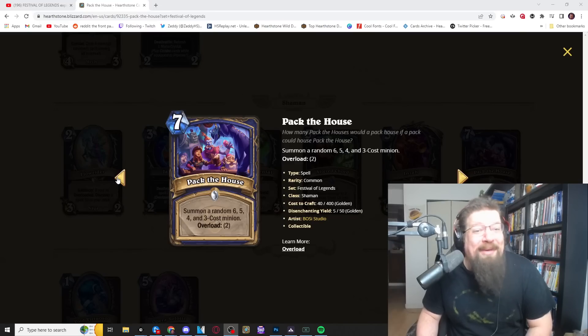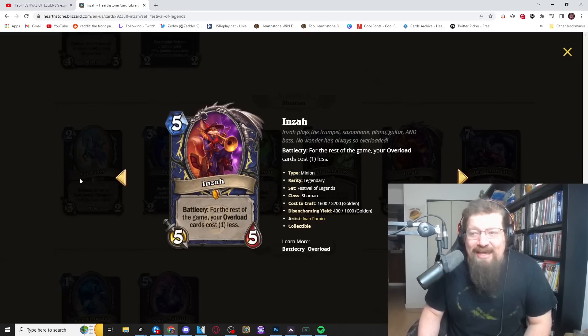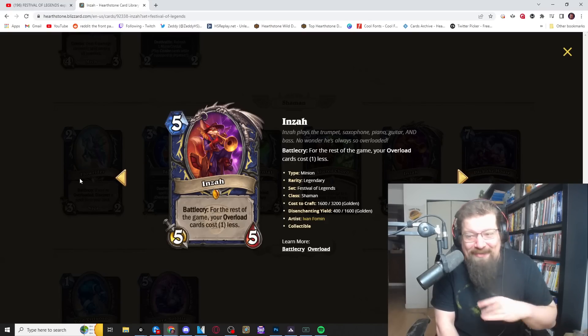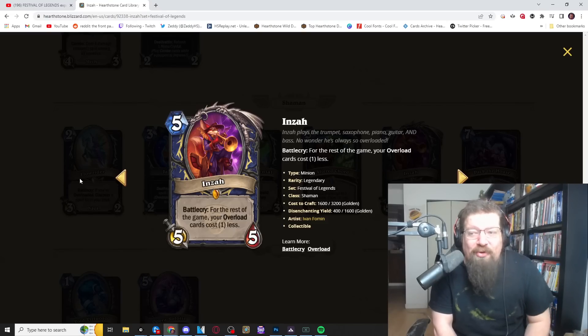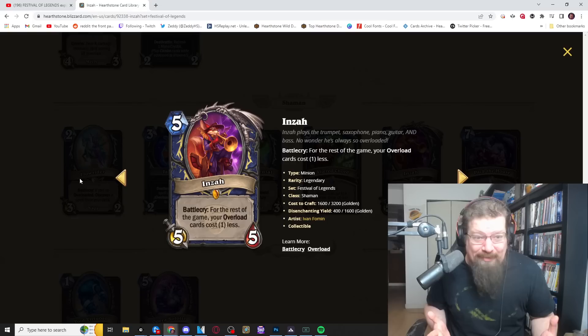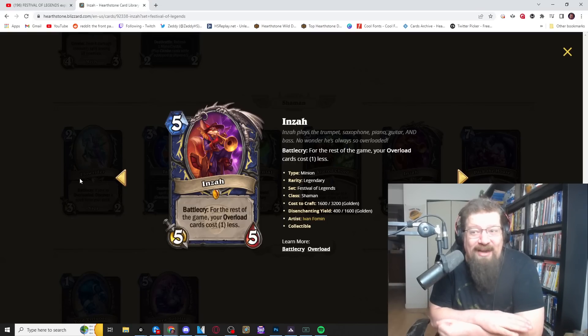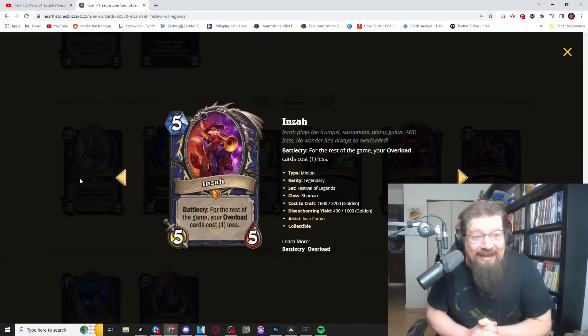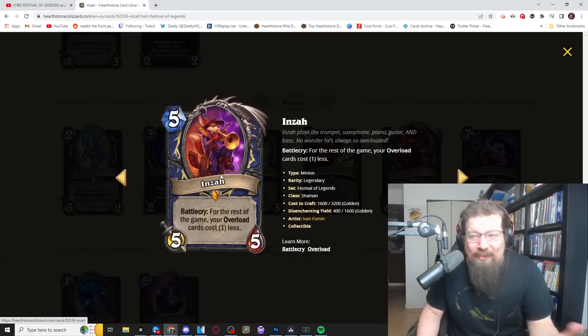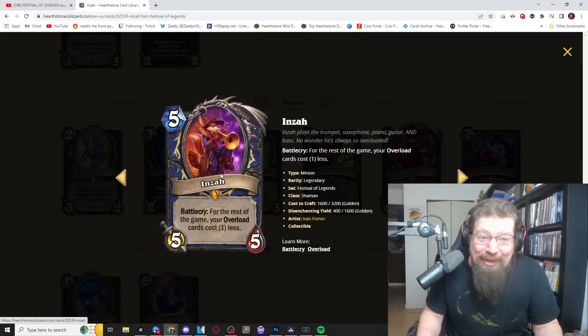Now for the Shaman legendary I've been alluding to — Inzо. Five mana 5/5 with a battlecry: for the rest of the game, your overload cards cost one less. That applies to anything discovered too — any overload card, not just ones already in hand or deck, but even generated cards. That is mass mana cheat across your hand, deck, and any generation. This card is basically Emperor Thaurissan stats at five mana, but affecting all overload cards for the rest of the game.